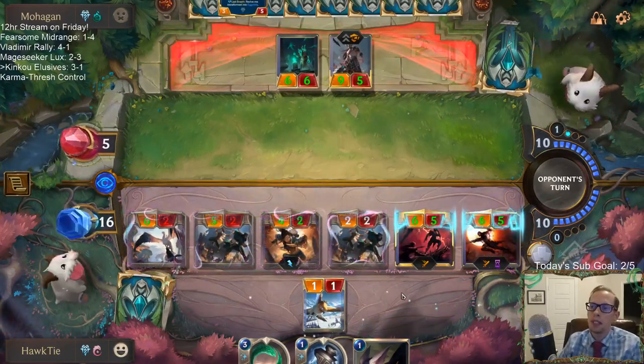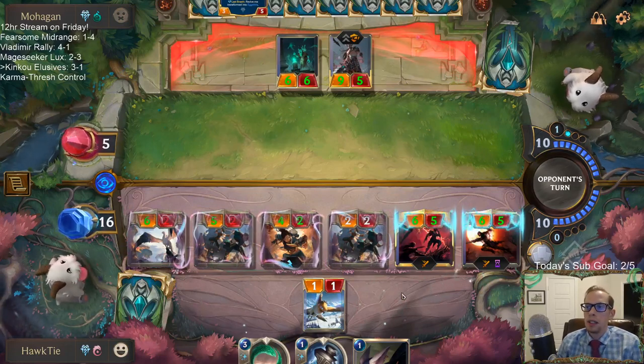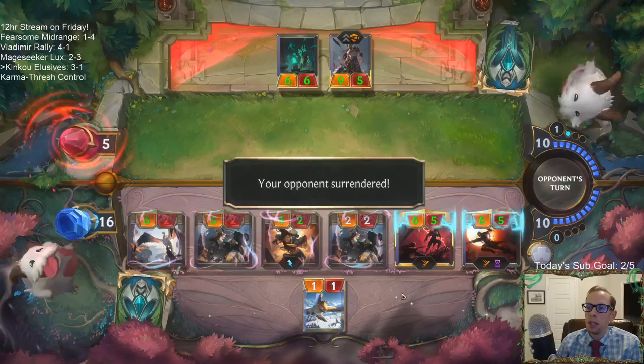I probably shouldn't even be attacking with Zed — Zed's going to die. All they have to do is block with Tryndamere and Zed dies.